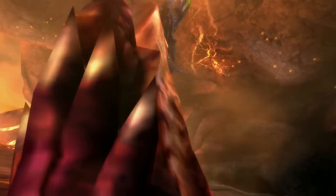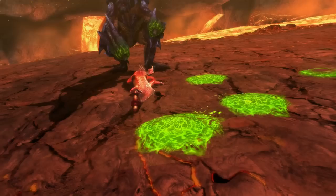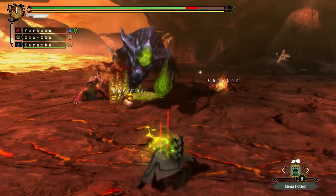Brackidios inflicts Blast by smacking you with his fists, which are covered in explosive slime. He will punch the ground and leave it there, where it goes from green to yellow to red before exploding. Touching the slime when it's on the ground will inflict Blast Blight, and ideally you don't want to be near it when it explodes.